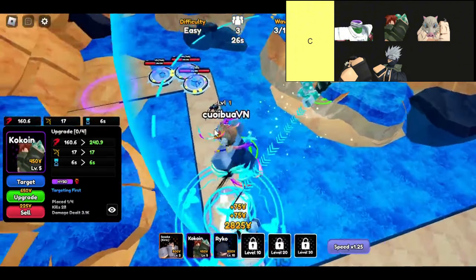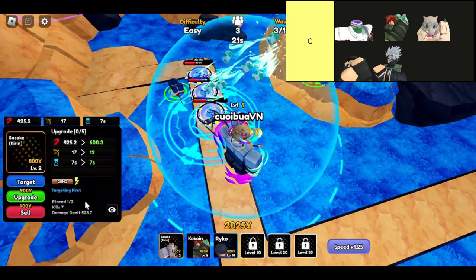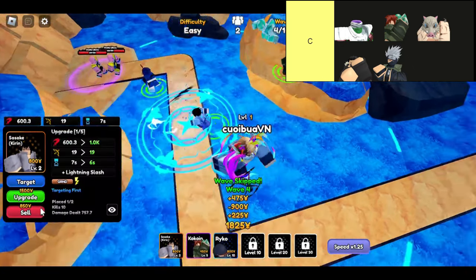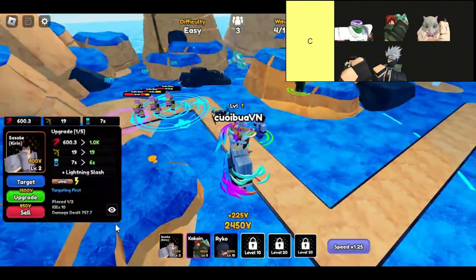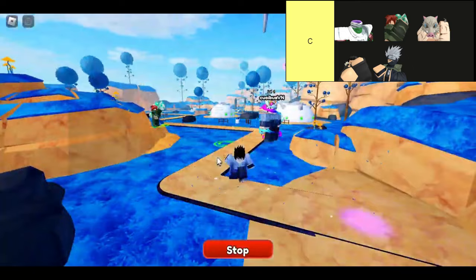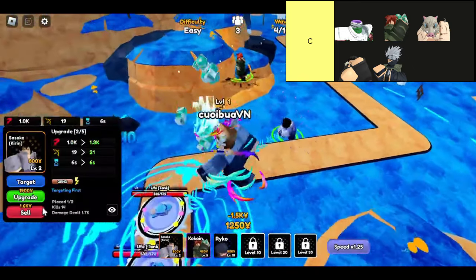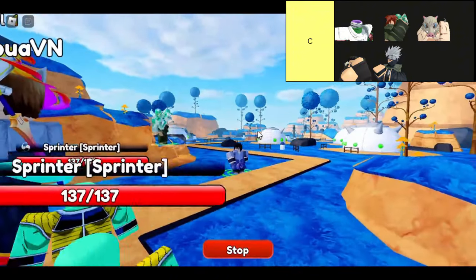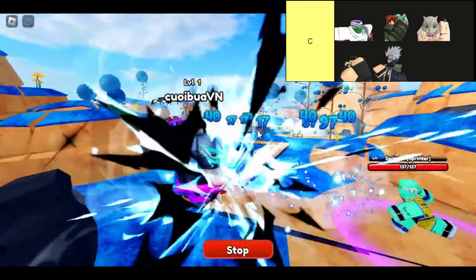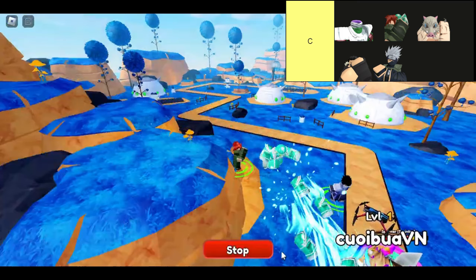Finally, we have Kakishi. This unit is pretty nifty because he can stun enemies with his attacks, making him a solid choice for support. He also boasts decent DPS, so he can definitely carry you through story mode if needed. If you're looking for a unit that can both deal damage and control the flow of battle, Kakishi might just be your go-to. That wraps up an overview of the C-tier units in Anime Royale.